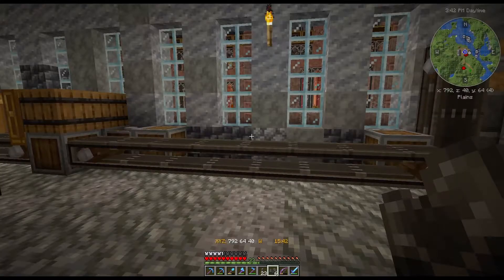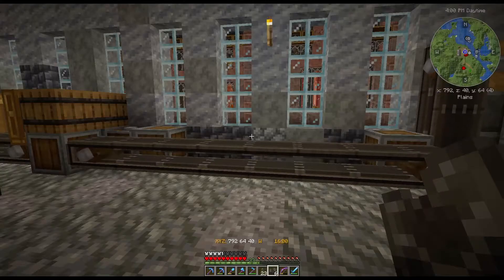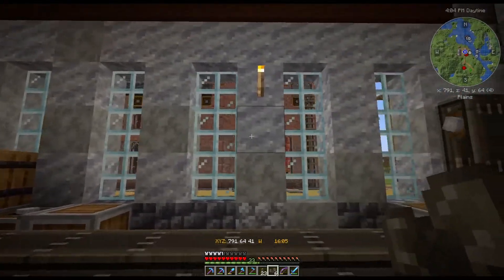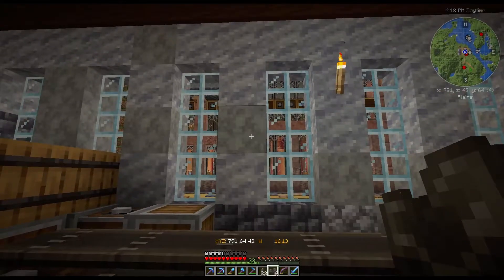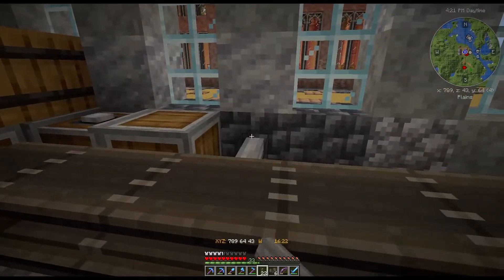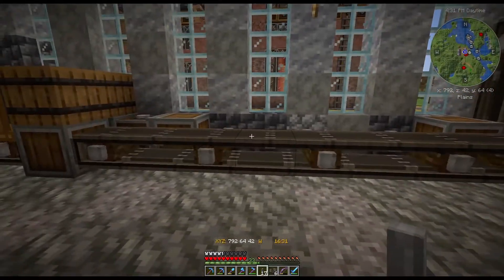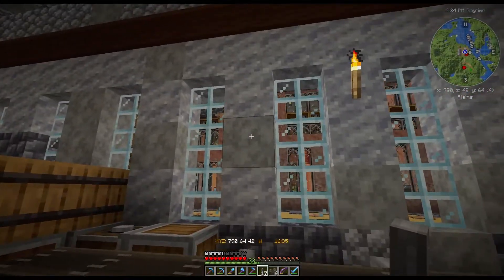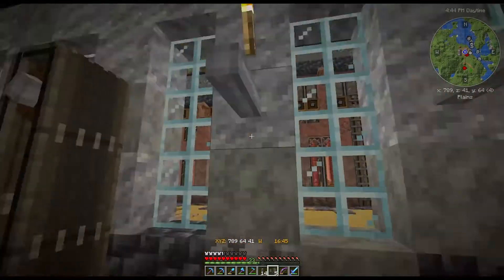Now we're going to need three deployers. These are going to feed gold sheets into the conveyor belt, and the deployers are going to put items into the sheet. You have to repeat that process five times to make the precision mechanism. Let's place the deployers on these columns — how you place them is up to you, but you need three of them in a row. Let's get some shafts set up and then some belts to power the deployers.